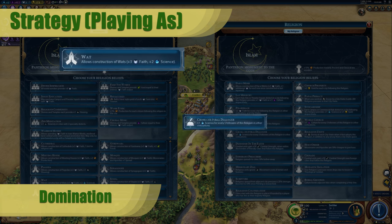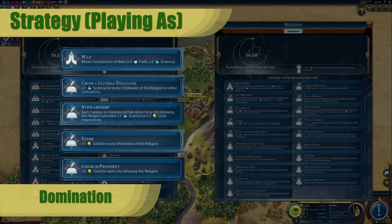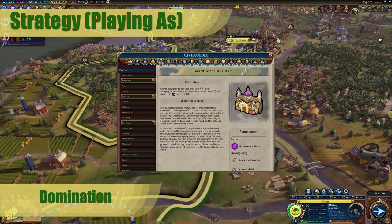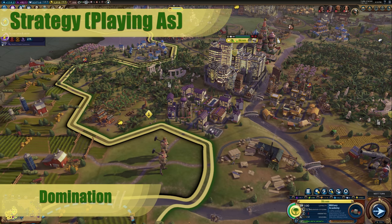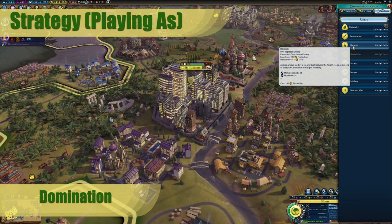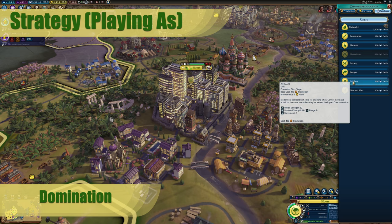For Domination, go for Science or Gold beliefs — Production is good too, but a lot of units will come from faith buys. Try to get one of the beliefs that gives you plus 10 combat strength, either Crusade or Defender of the Faith, because that's really going to help you as you're trying to take other people's cities. Build up your faith engine and go for the Grand Master's Chapel in the Government District to supply your army. If you combo this with Theocracy, it can really help as well — Theocracy gives you cheaper faith buys, so combined you'll have cheaper units that you can buy with faith.